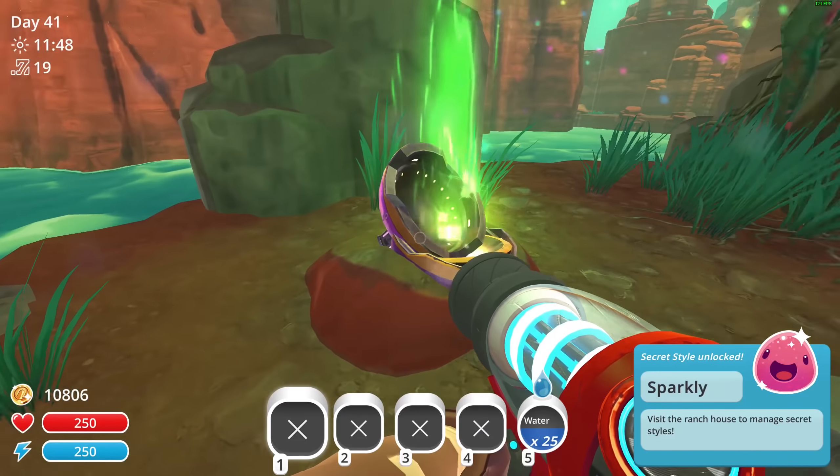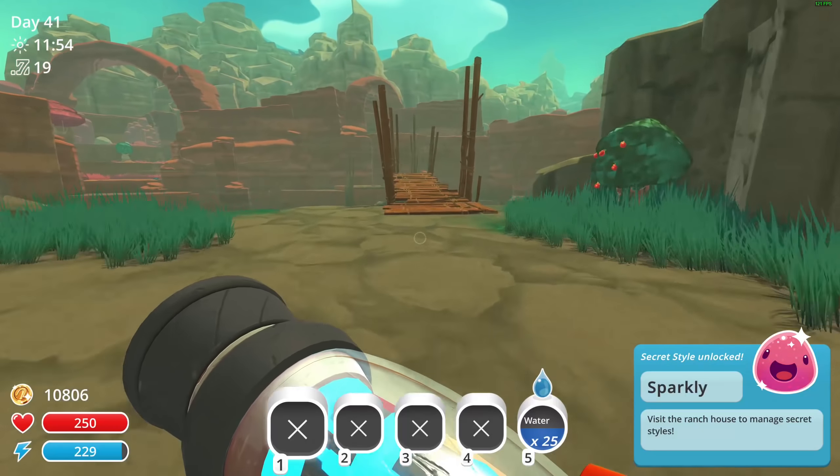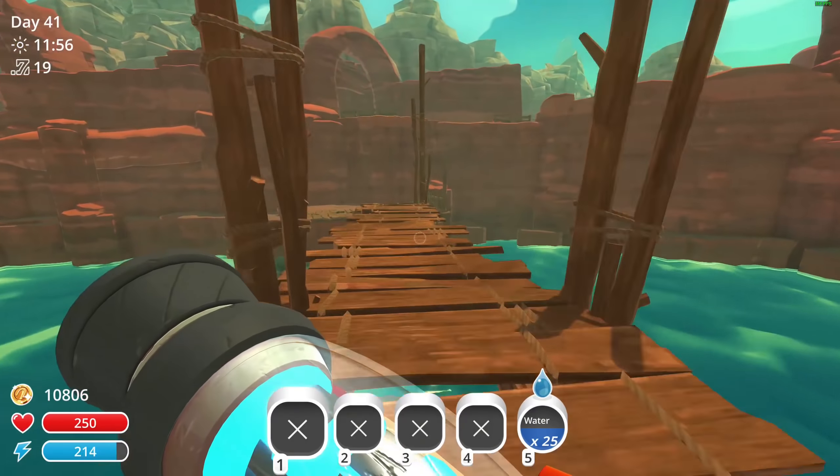Sparkly! Visit the ranch house to manage Secret Styles. We've just got sparkly slimes.